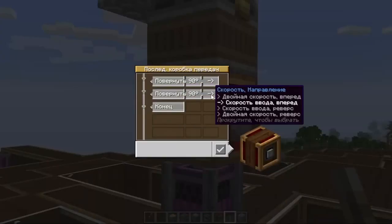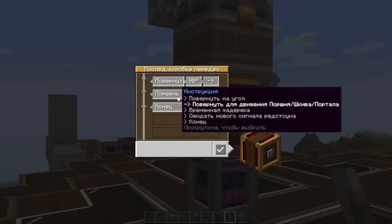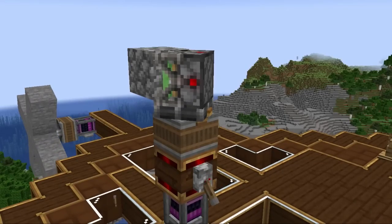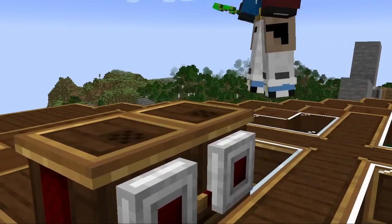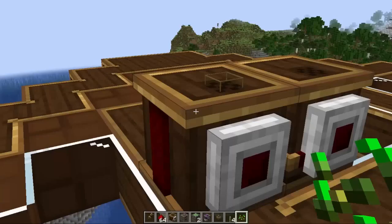There were problems with the sequential gearbox: all actions that you set are reset to zero after you exit the mechanism, so in effect only one action works — turning 90 degrees. With observers, everything is bad: you will not be able to put anything in the filter slots, which makes them useless. And in case of fullness, all your settings are reset after exiting.